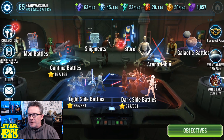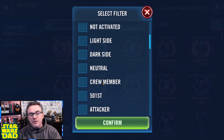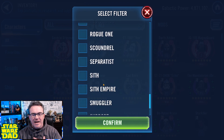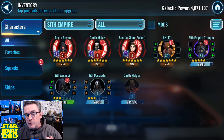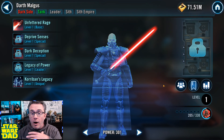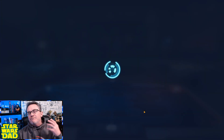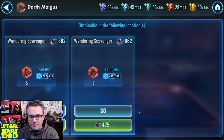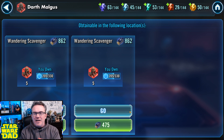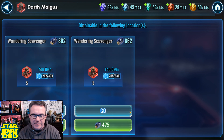Let's talk about something I've been working on with Conquest — my Sith Empire, specifically Darth Malgus. When Darth Malgus came out, I was still in normal Conquest, so I wasn't able to get all those shards. If I had been in Hard Conquest when Malgus came out, I would have been all in and really pushed for it. But right now I'm at 205 out of 330 shards. I need to keep getting 20 to 25 or more every time Conquest comes around.